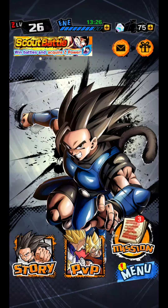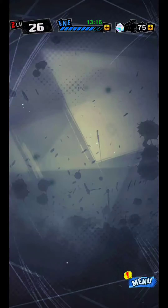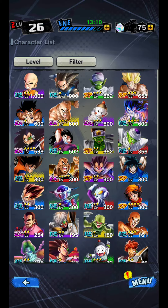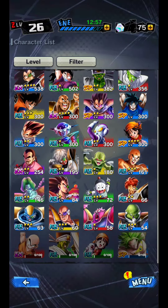Dragon Ball Legends 1.7 has dropped and I have a surprise for you. Last video I talked about characters and what kind of characters we'll be getting. To my surprise, we are getting four characters: Extreme Krillin, Hero Pycon, Hero Pan, and Sparkling Super Saiyan Legendary Broly.